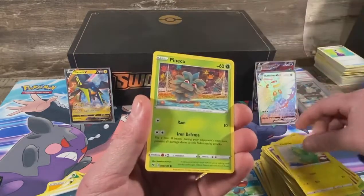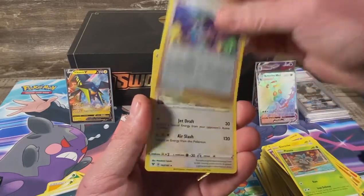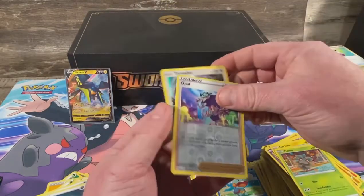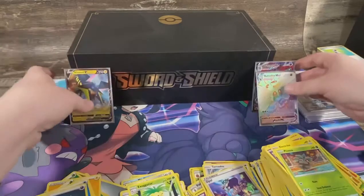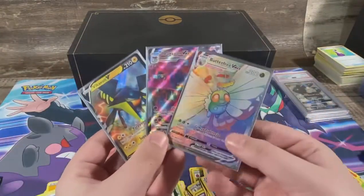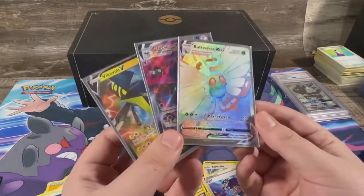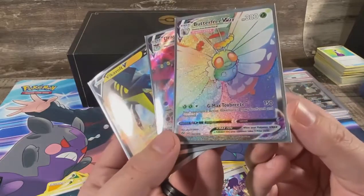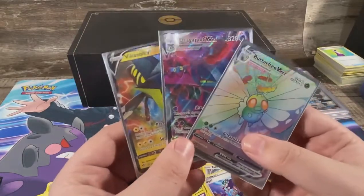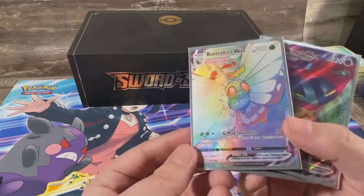I'll take any Chonk Chu — preferably the rainbow, but we still haven't pulled the full art one. Got your reverse and just a holo hit. This box was not the best. We did get a rainbow though. It does suck that it's off-center. Those were our only three hits out of 16 packs. I mean we did get a rainbow — but the centering is not the best. Not bad, not bad at all — roughly $20 value right there.